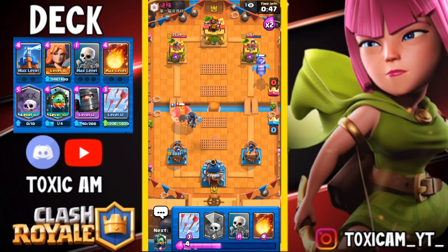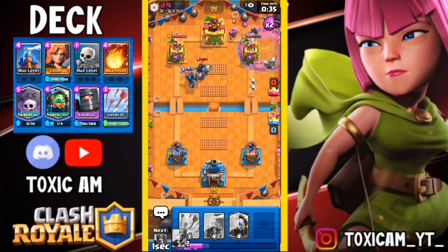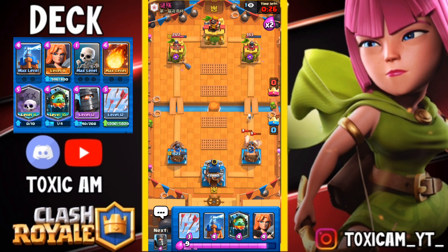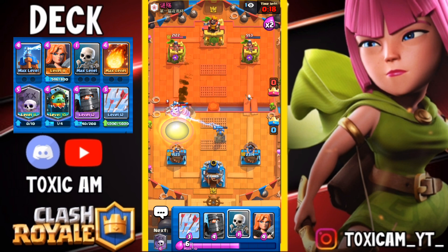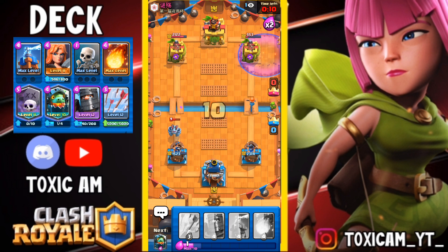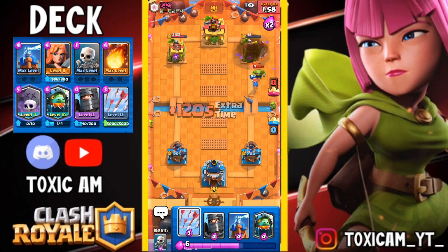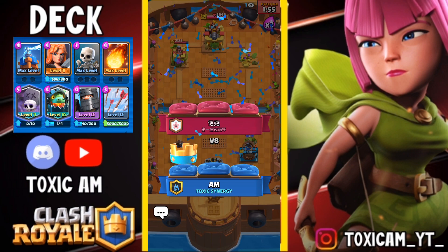Now we have nothing to stop my Inferno Dragon. Nice! So I'm just gonna do a Naked Graveyard, and then Fireball if he plays Mother Witch. Just gonna play Tesla and then Inferno Dragon. Same good game — GGs. We have completed the Classic Challenge with no loss with this OP Graveyard deck. It's literally so OP. We have Inferno Dragon and no one can stop it.